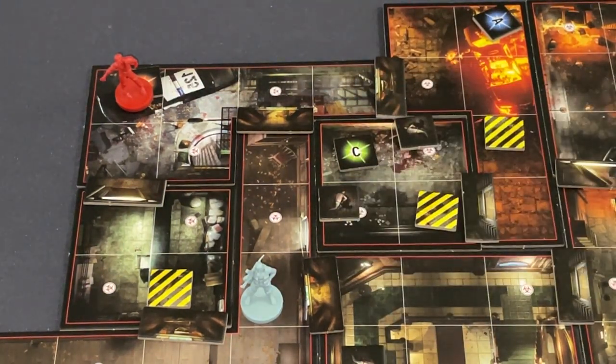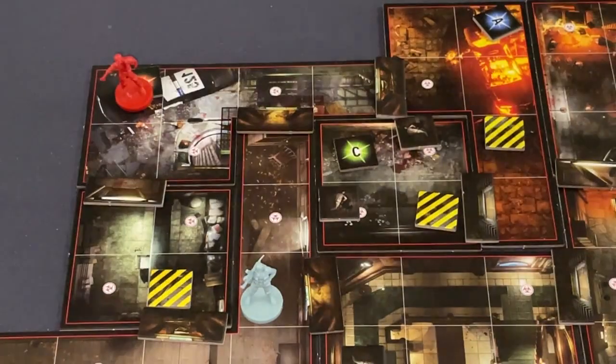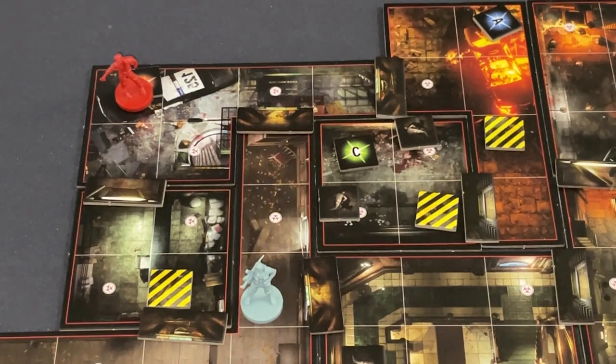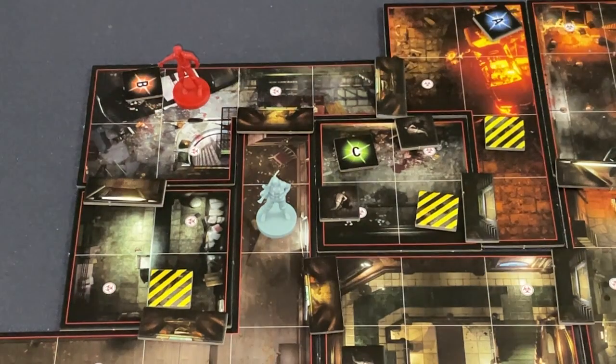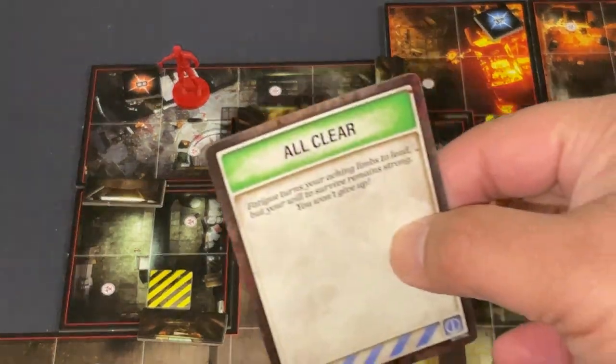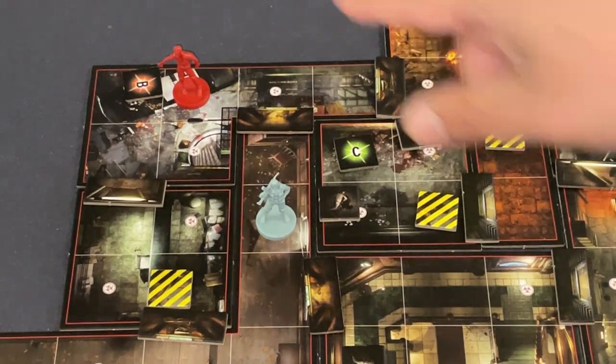Nothing but dodges and successes on this roll — that's never happened before! Maybe the game is giving me bad luck on dodging attacks but good luck killing monsters — that's fine. I clear that for action four. The zombie activates, I get an all clear from the tension deck, and I'll eventually get a bad card.